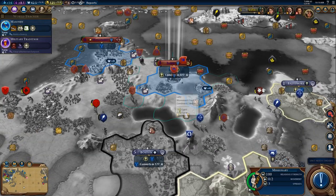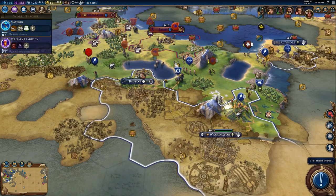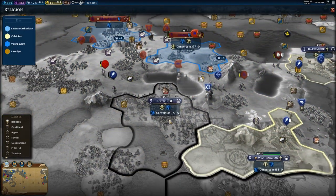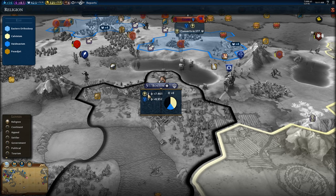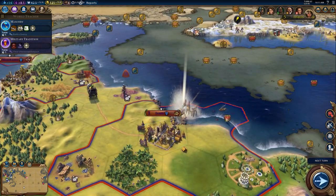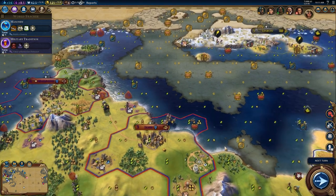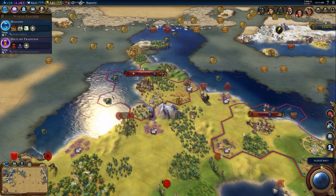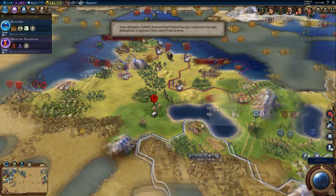And our missionary has arrived. Let's get this missionary down to Boston, I think. Because Boston — let's take a look at the religious lens again. Yeah, they have two followers, one of our followers — so we can convert them pretty easily. They're going to convert naturally in 177 turns, but we can do better, I think. Let's go ahead and build the Kampung there. So as you can see, we've got a good amount of food and production income coming in from Jambi now, thanks to those improvements. And we've got the builder heading up to Majapahit to build another one in the water there.